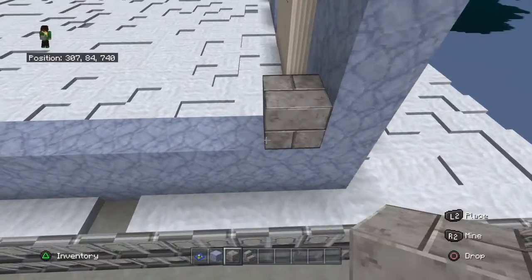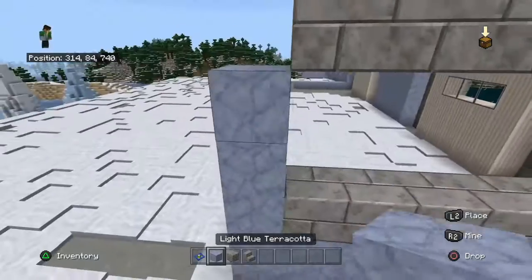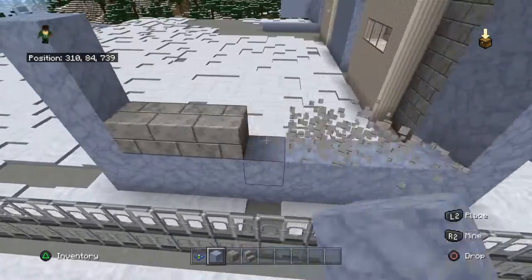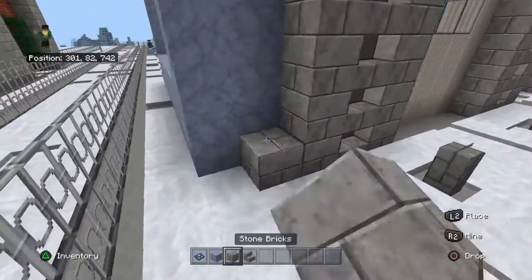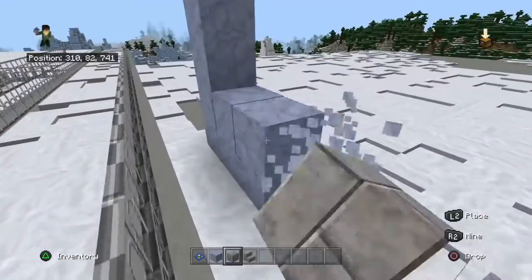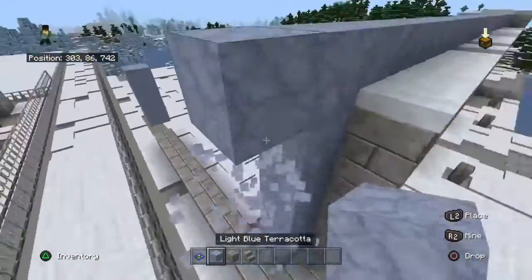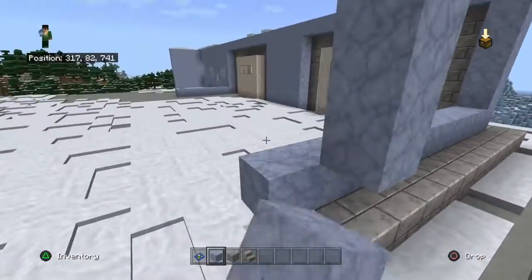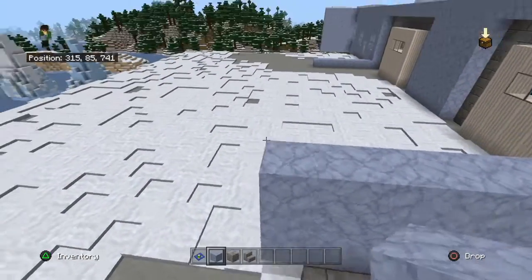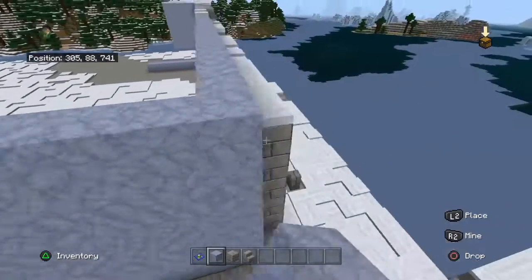I'm going to decorate this wall a bit. I'm going to keep a layer of stone brick at the bottom so it looks like it has a foundation of some kind — I think that makes it look better. I don't really know what sparked this, but I just wanted to build an auto repair store. I feel like that's important for a city — you're going to need that. I've got to start making a list of all the different buildings you're going to need in this city.